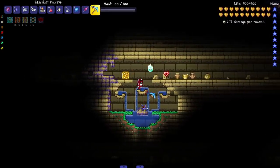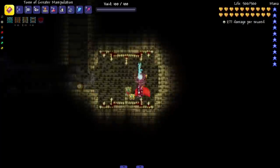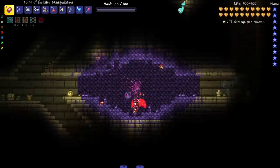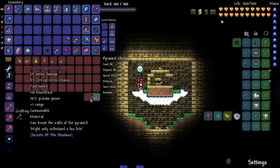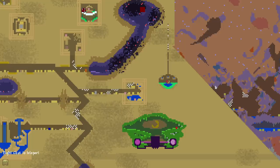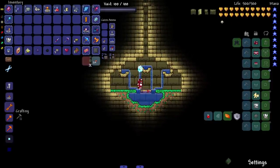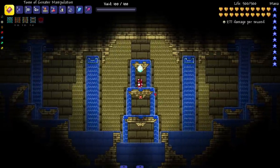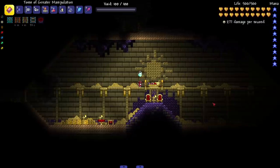There are a bunch of different loot rooms everywhere — it's so sick. I believe they're completely randomly generated, which is really cool. There's an Enchanted Sword here, a nice little water room, and this place is just sick. Let's head over here and check out the boss — I don't think this is the first boss, but let's check it out anyway.